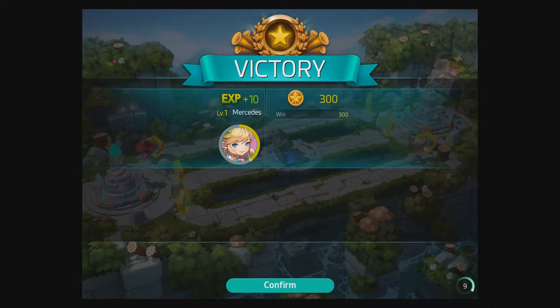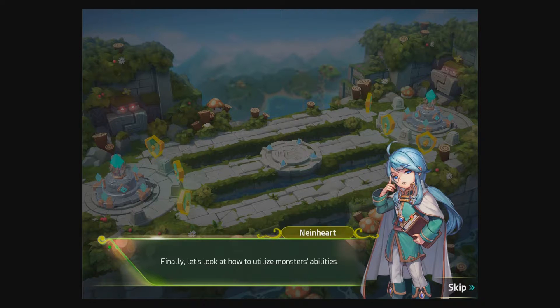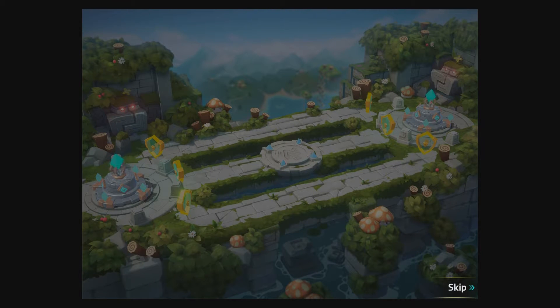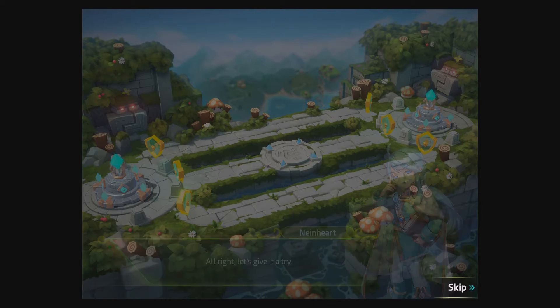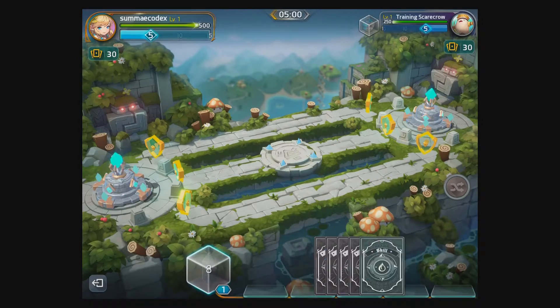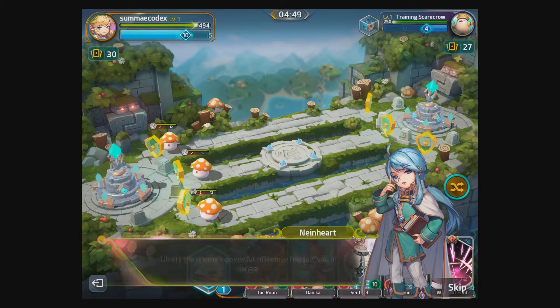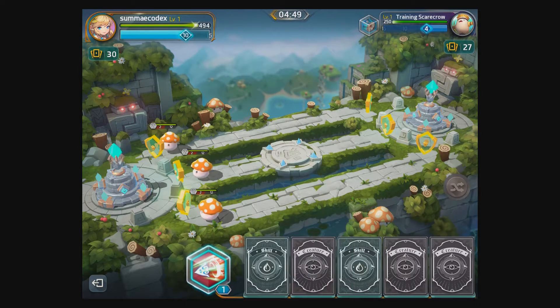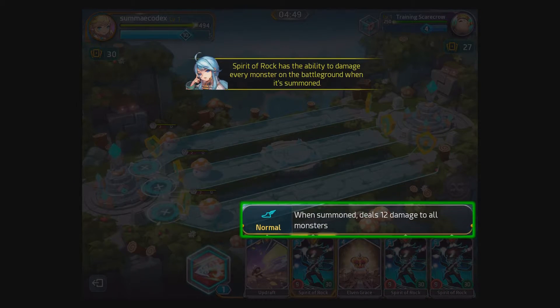I'm not sure who Level 1 Mercedes is — I guess that's me? Utilize our monster's ability. Oh, there's Mercedes. Mushroom attack! Why do I have to shuffle this build? Select the Spirit of Rock card — when summoned, deals 12 damage to all monsters. Cool.